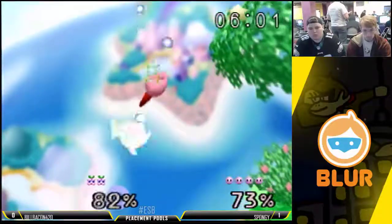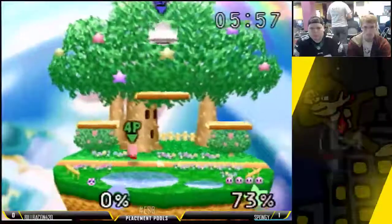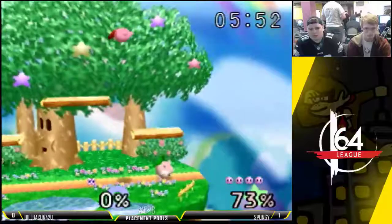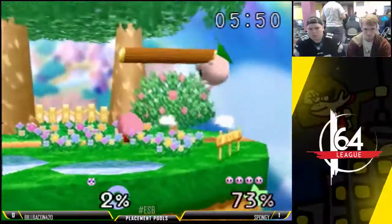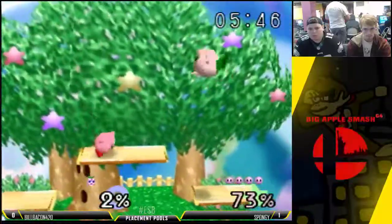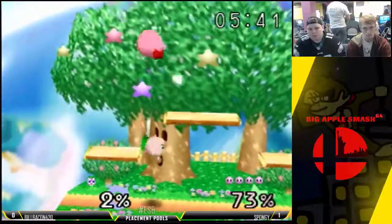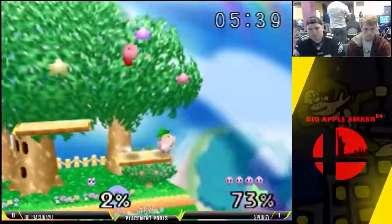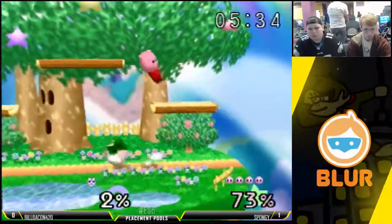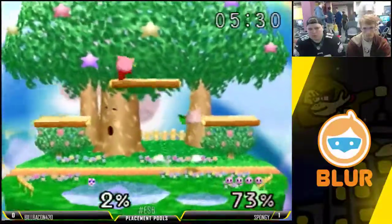Going to get the shield off — still going to finish. Down air. Spongy is just kind of chasing him, not directly behind him, but chasing by moving over the top of him. It's definitely an advantageous position for Kirby.